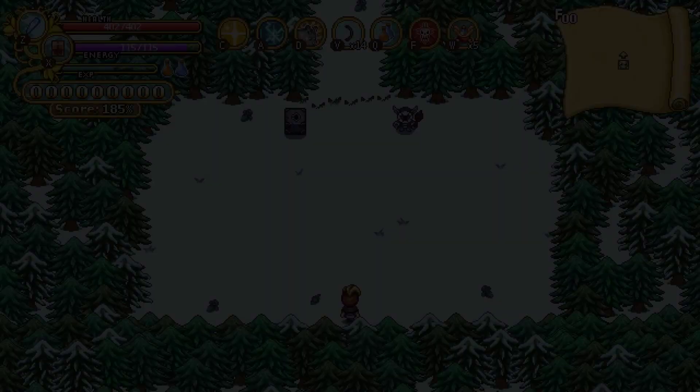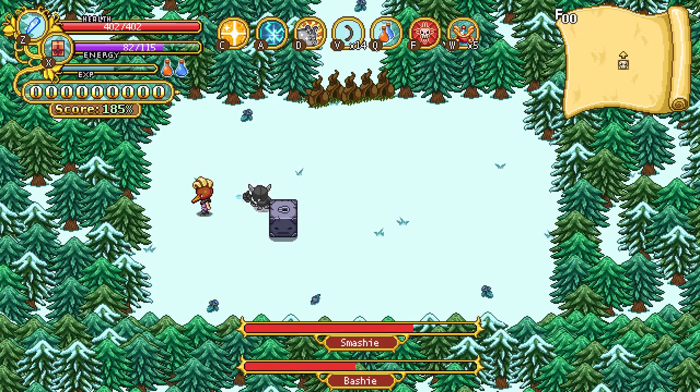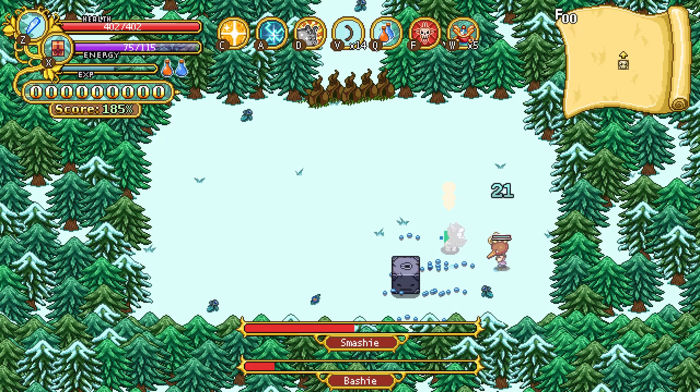The 14th boss we have is Smashy and Bashy, which is really a pair of bosses. The strategy is quite straightforward once you get it down. Basically, you freeze Smashy after every second of Bashy's ground pounds. And on the third one where he shoots out the beams, you have to use the reflected ground pound through a P-Guard to damage him.